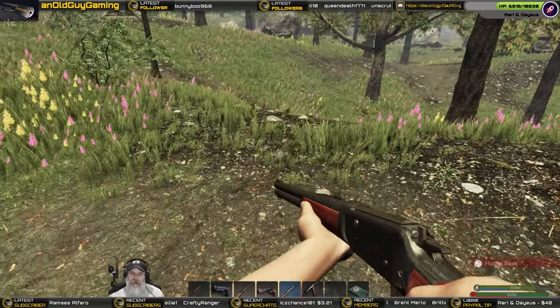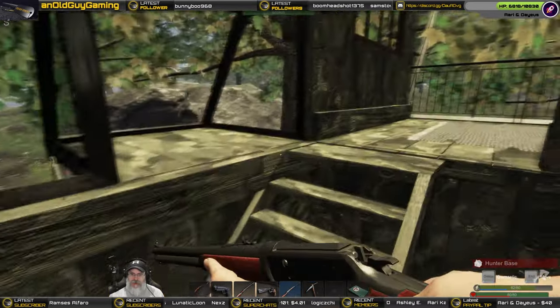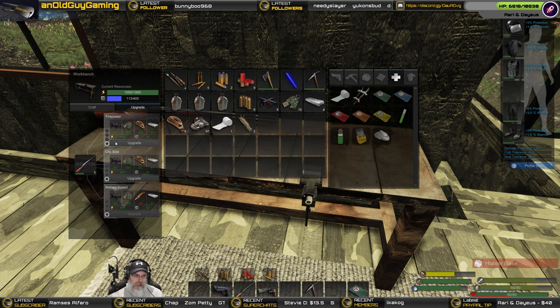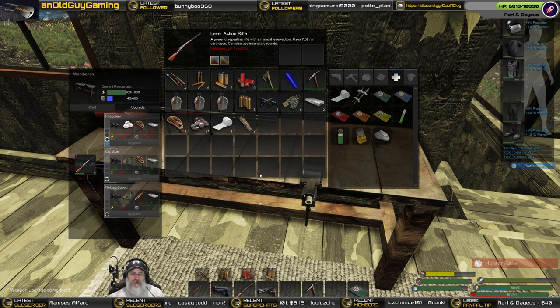All right guys, we are back at the hunter base. Let's go upstairs and we're going to place our lever action in there and upgrade it. I brought stuff to upgrade the shotgun too, but I don't think we're going to have enough power and mass to do it, so maybe we'll do the shotgun next time. All right, it's upgraded! It's 20 percent more firepower — that's pretty nice.